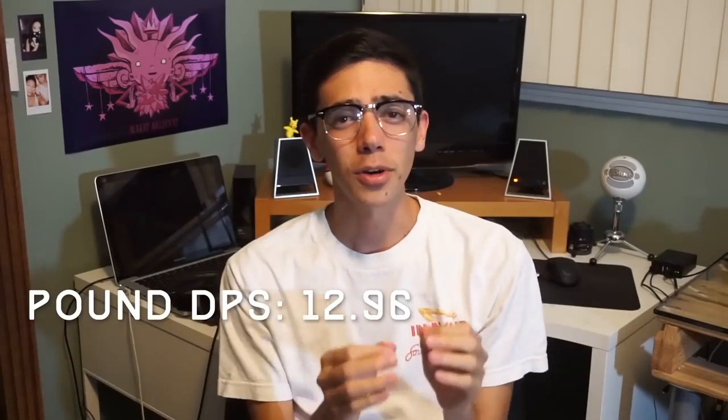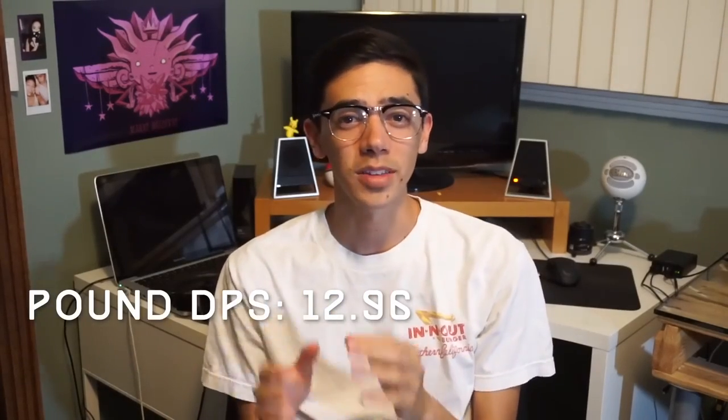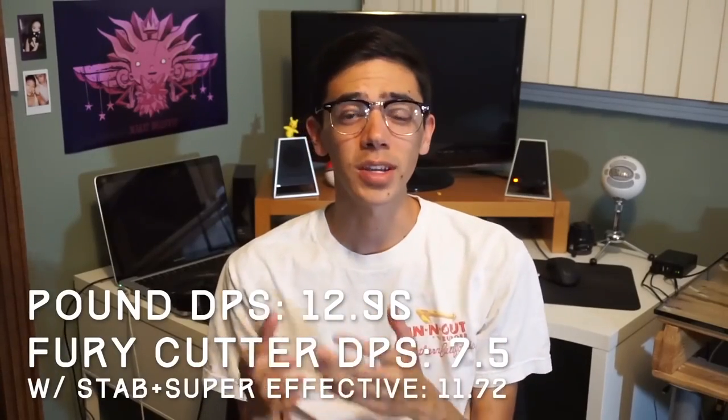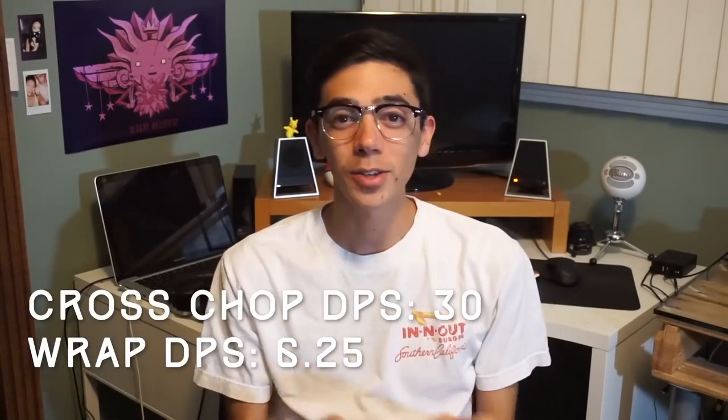Since we talk about damage in Pokemon Go in terms of damage per second, or DPS, consider this: the strongest quick move in Pokemon Go deals 1.7 times the DPS of the weakest quick move, so Fury Cutter will never match the DPS of Pound, even with STAB and type advantage. Charge moves are even worse, where the strongest charge move has over four times the DPS of the weakest. You might argue that there are moves in the main series Pokemon games with very low power compared to the strongest moves, but there's actually a need for that.